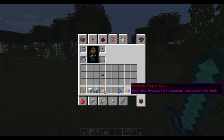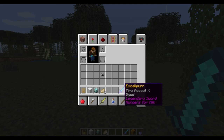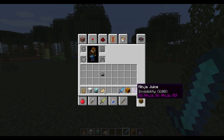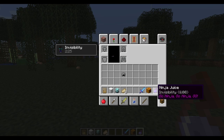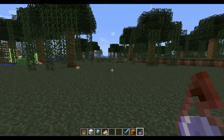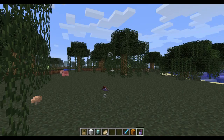This kind of stuff is for map makers and adventure maps — being able to create custom items. I changed the item name text to gold for Excalibur. I also have a Pumpkin Knight helm: 'For the pumpkin knights only — the bravest of cowards can wear this,' with the name text in red. And lastly, a default white-text item — I just renamed an invisibility potion 'Ninja Juice' and put a little ninja turtles reference in the lore.